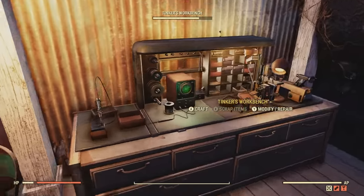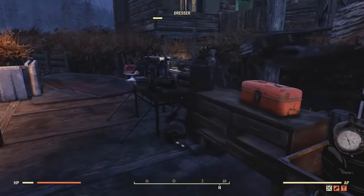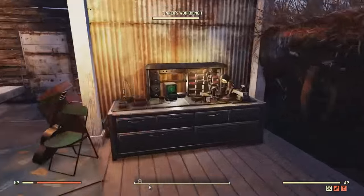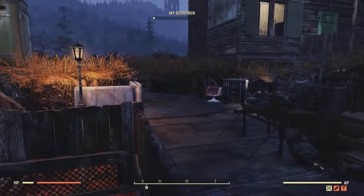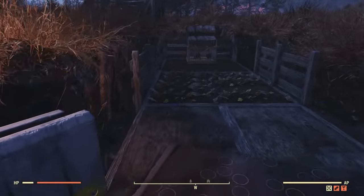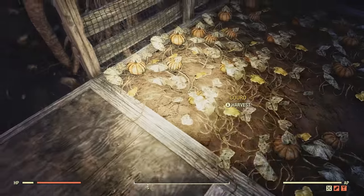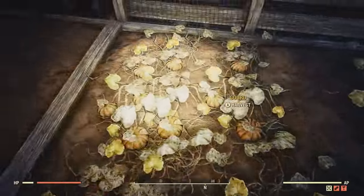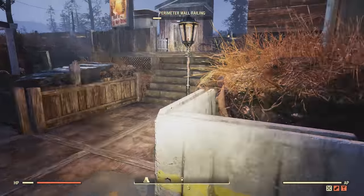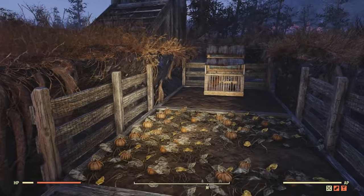Here at the center area we also got a bunch of workstations. So not only is this place for looks, it's also a functioning camp where players can use an armor workbench, weapons workbench, or tinker's workbench — it's all around the center and easy to find. I also got a farm over here with loads of gourds. Some of you may be thinking, why are there so many gourds? It does take up quite a bit of budget, but I didn't want to make this camp only for looks.